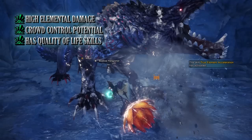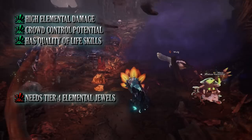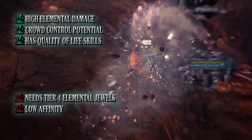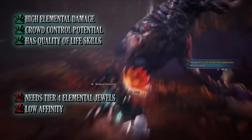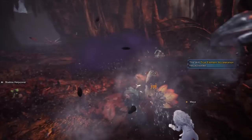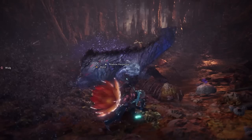The biggest con is that you need elemental jewels to get the most out of this build. Elemental jewels were once the rarest in the game — they have since been nerfed and are a little easier to get, but still not as common as in the base version of Monster Hunter World. The other con is that this build doesn't have a lot of affinity, though this is countered somewhat by the sheer high elemental value. Regardless, you can swap up the weapon for other elements so long as you have the matching jewels and account for a monster's elemental weaknesses — and you should be able to rip through them quite quickly.